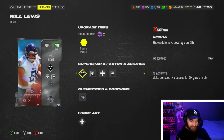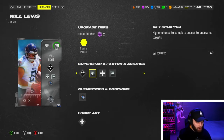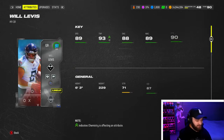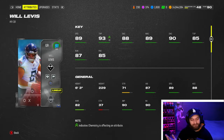I didn't see any under-pressure throws today in the gameplay. We got to record two games in it, and he did have Omaha, Gift Wrapped, and Gunslinger — no Hail Mary Master on the card. This is basically the only setup you want to be running right now in the game. He was a fun card — we already recorded it, he balled out, but hey, you got to see it for yourself.